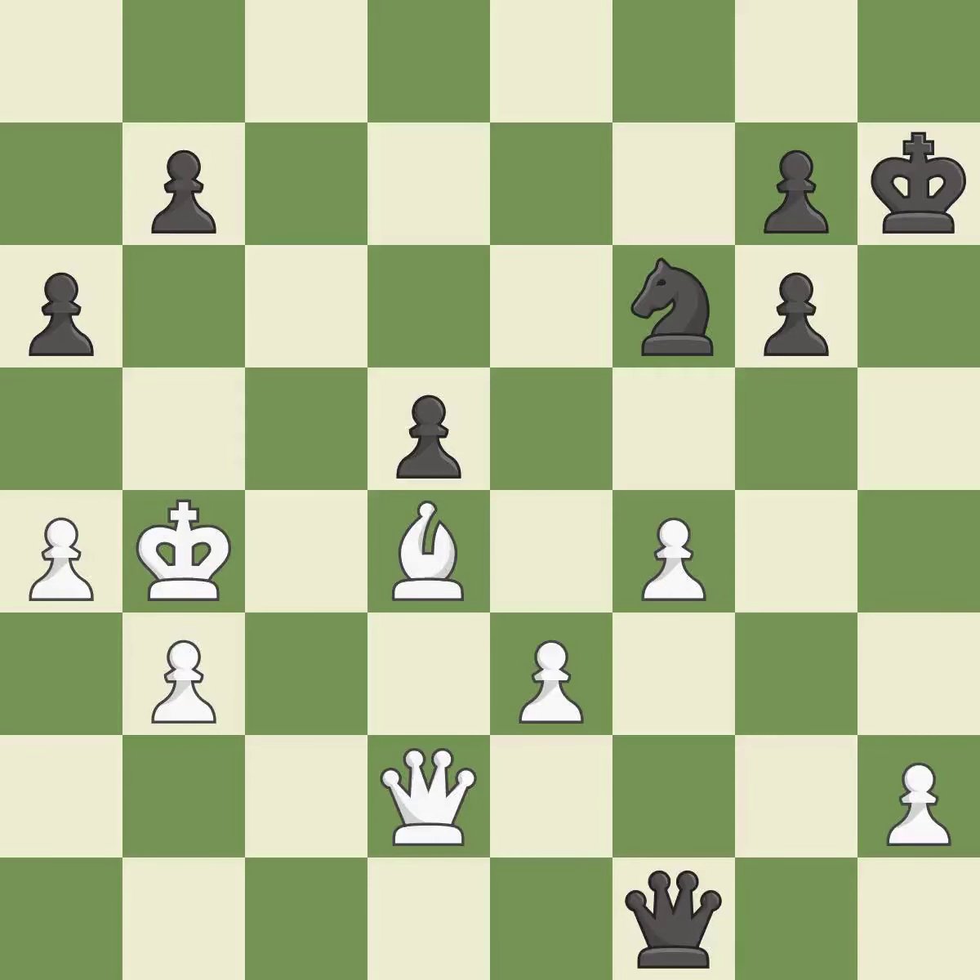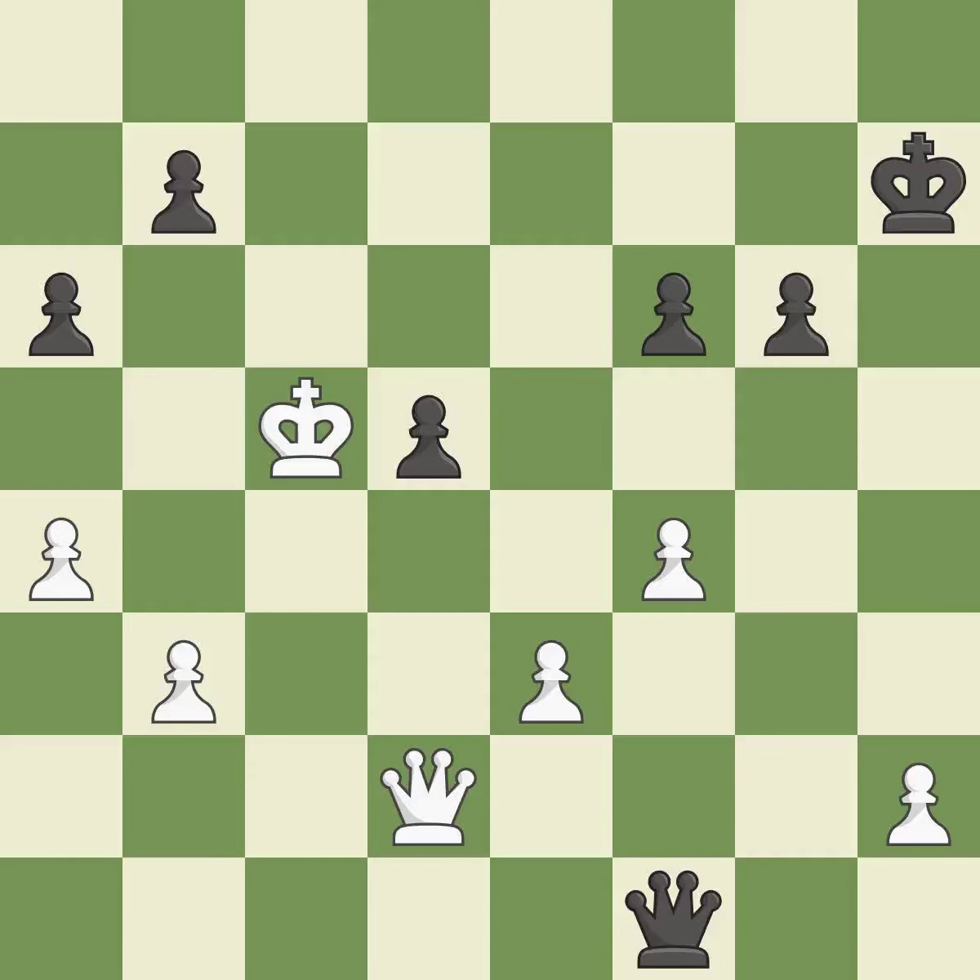Takes back. This threatens to take an outpost with a knight — it is best. This exposes an attack, threatening a pawn — it is excellent. Recaptures — it is best. There was only one good move in that position — it is a mistake. Equality is within reach, but this move doesn't get there.